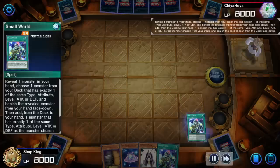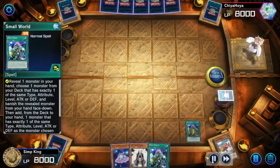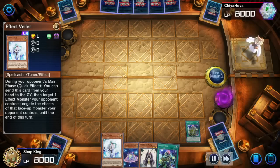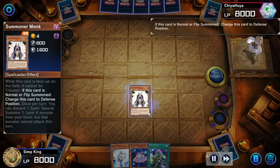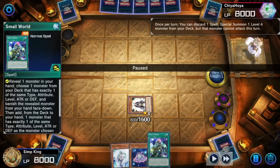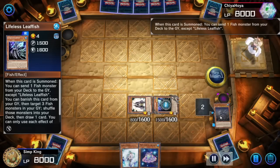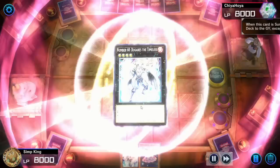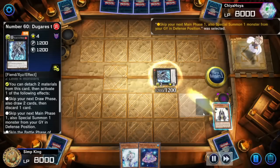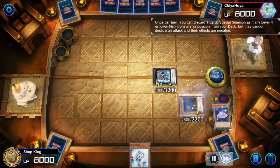Summoner Monk is bait — we're going to bait with the Summoner Monk. Small World activating, getting rid of Max C to add an Effect Veiler to hand. Summoner Monk: switch to Defense Mode, discard a Spell from hand — that's why we're running so many spells. Discard that Small World, summon the Lifeless Leaffish. This is the easiest way to get the combo. If you have the ability, use Small World to search for Summoner Monk. Same combo as before — we're going to do it. Wombo combo.